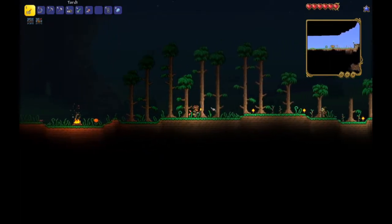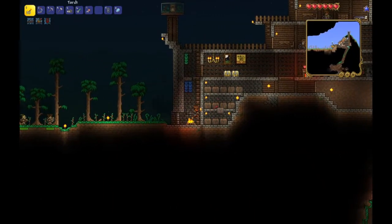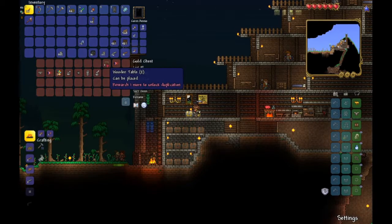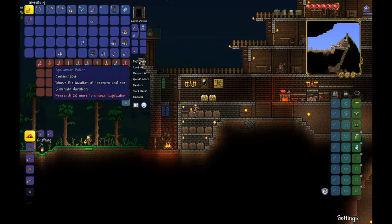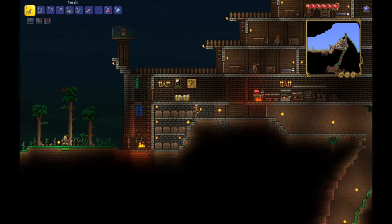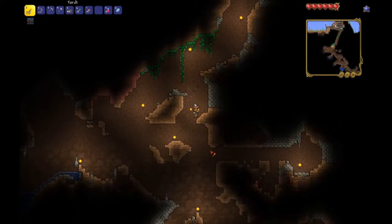I need to make another bed because I gave my bed to someone else, so I stopped respawning out in the middle of the night. There's some stuff in this chest - oh, I have tables, that's where my table went! I do have one spelunker potion left, so we're going to take that. Healing potions, danger sense potion - well, everything is dangerous so that's kind of pointless. We'll take the lesser healing potions, and once we get down to the minecart tracks we'll drink the spelunking potion so we're not wasting any time with it.